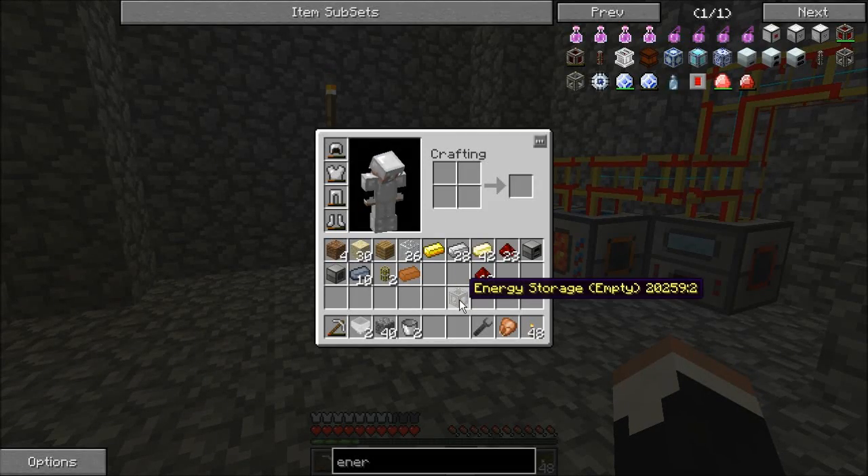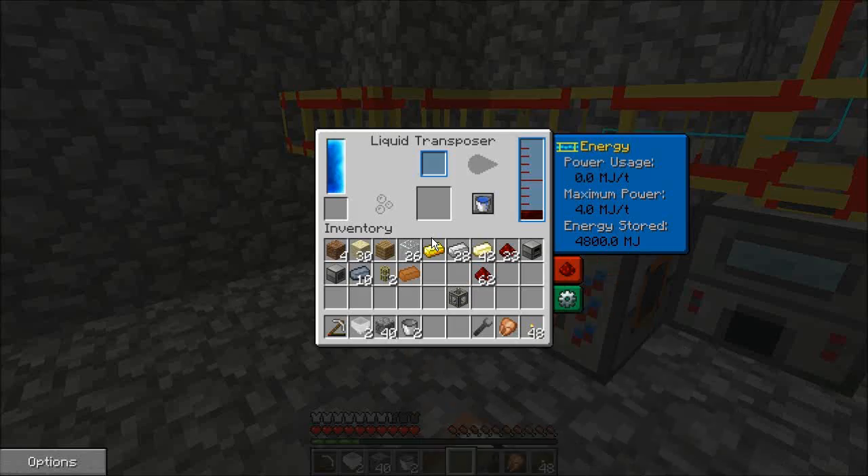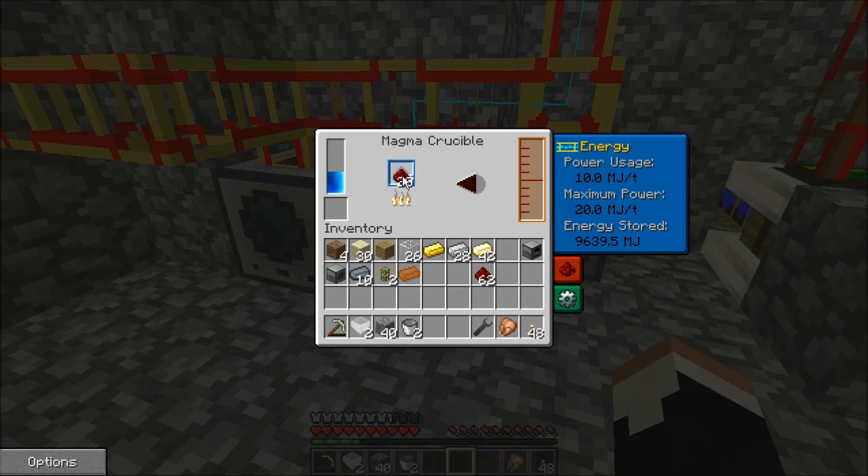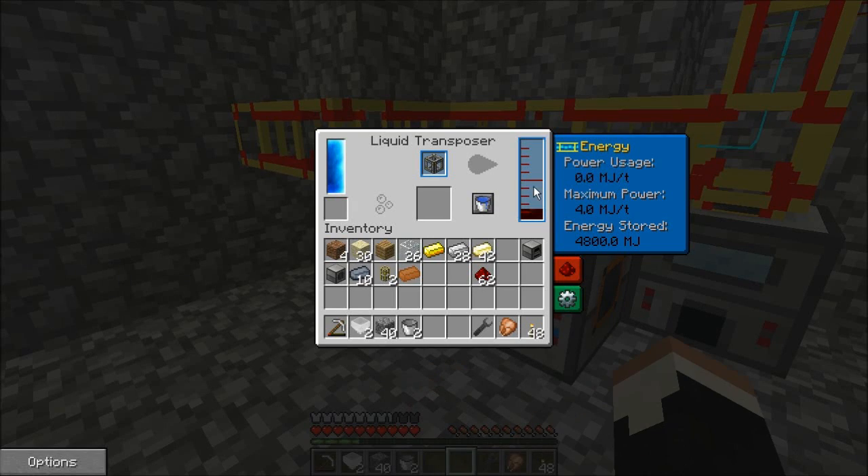Let's pop down a crafting table over here so we don't have to go back down. Lead and electrum gives us our energy storage empty. There's an extra step here required before this becomes anything usable, and it involves this liquid transposer. You can see it's got the little bubble pointing towards the blue thing here — we want it going in. It actually takes two buckets of molten redstone for this to work — 2,000 millibuckets. We're at 1,500 right now, so we're almost there.